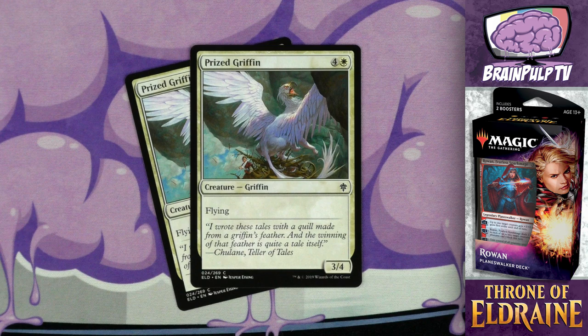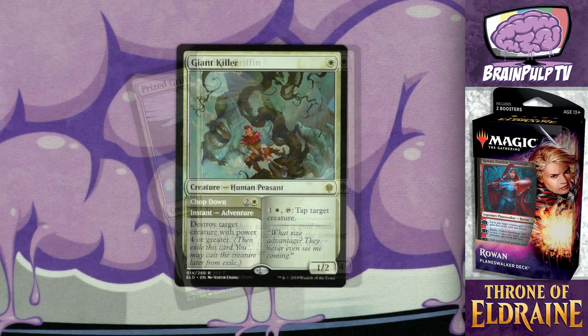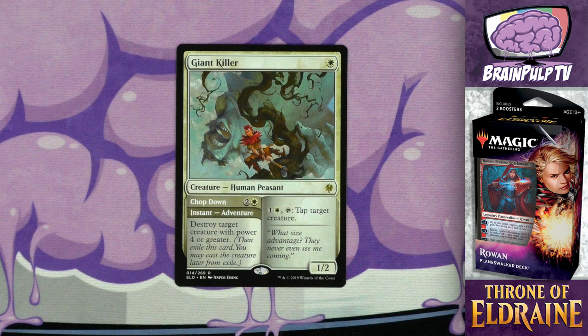Moving on to the next card: Prized Griffin — for four and one white you get a 3/4 griffin with flying. This has the distinction of being one of the few non-knight creatures in the deck. The 3/4 body means it can be a decent attacker since it has flying, and it can be used as an okay blocker as well. But overall, I'm not sure why they included this card when there are so many other knight-type creatures in Throne of Eldraine.